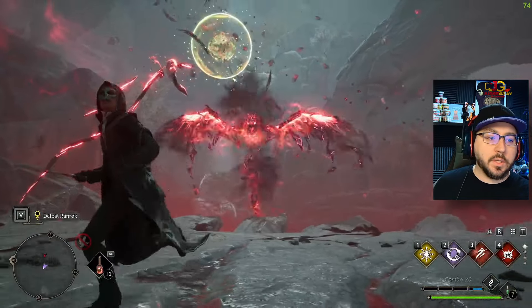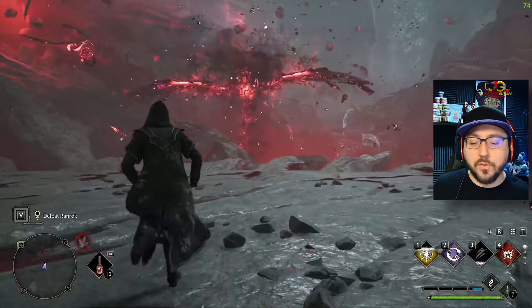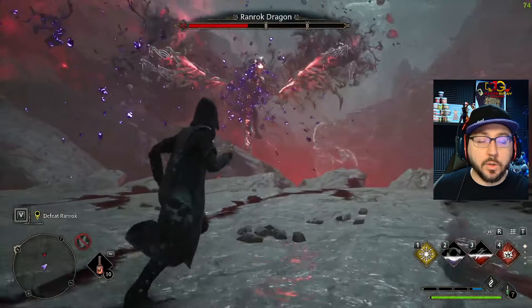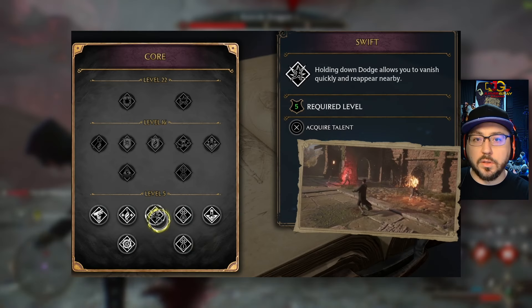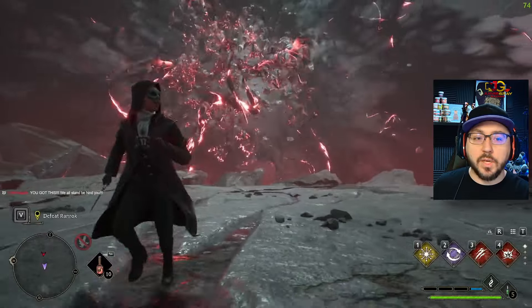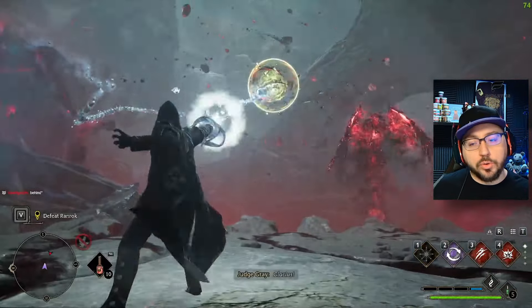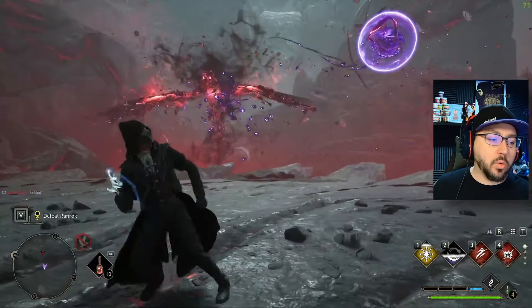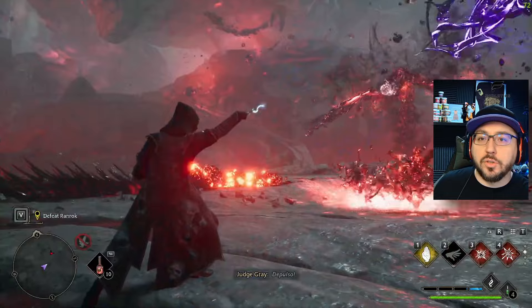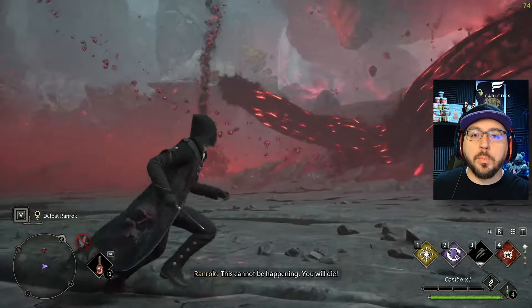Don't try to outrun the breath attacks — just dodge through them and continue running past. If you try to outrun them, they will catch up, hit you, and it will hurt. Definitely dodge past them. And the last major tip: grab the talent that gives you the sonic roll instead of the small dash. This roll will save your life — it gives you such a large dashing distance that it makes repositioning around the map ten times easier. All you have to do is hold your dash button instead of tapping it and you can clear a sizable portion of the map. This will help if you misread an attack, didn't see a run coming, or Ranrock changes position. If you have even one spare talent point before the fight, pick that up.